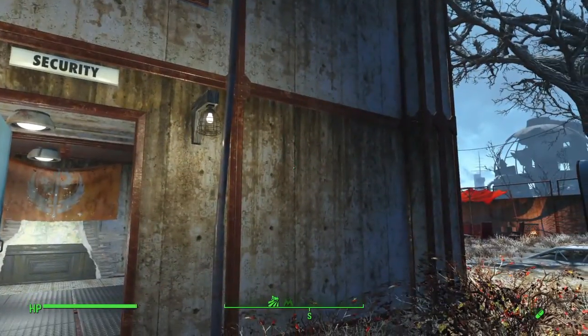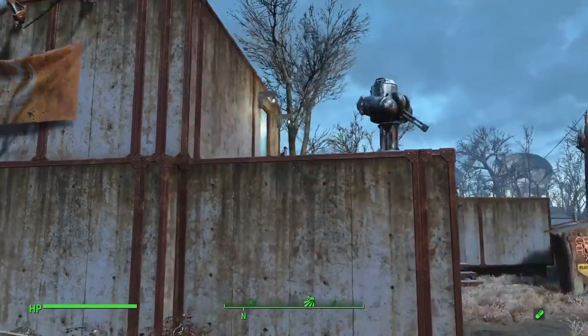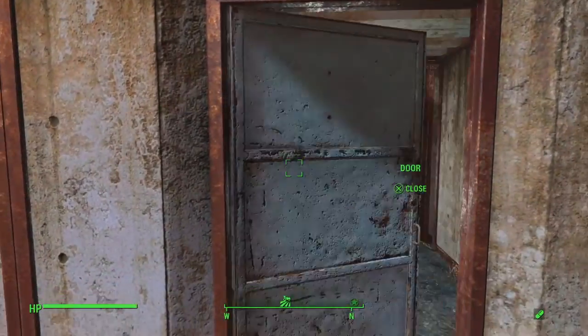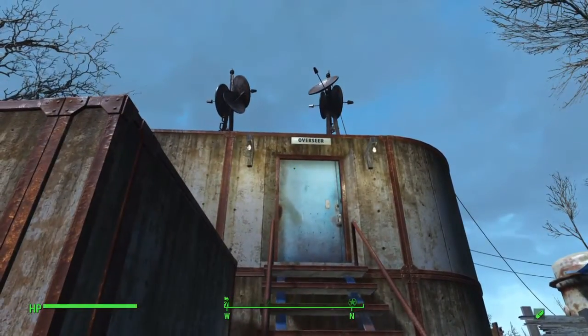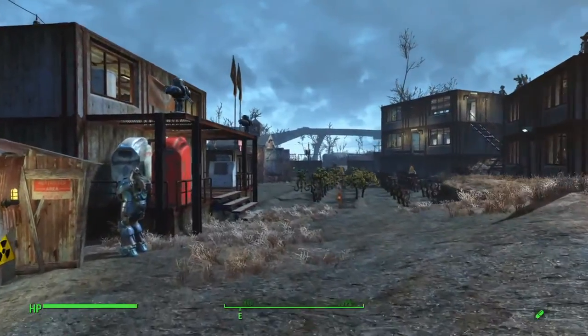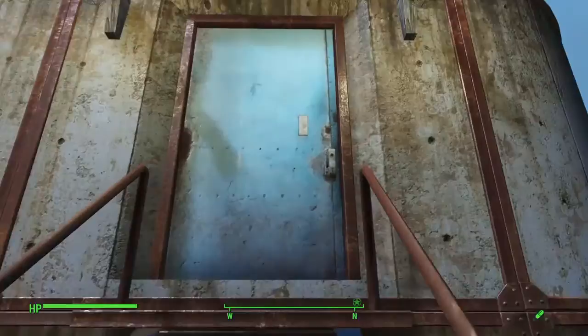Up on top I've got two settlement beacons — one has power, the other doesn't — but it looks more like a communications room up here. We'll come around back where you've got the maintenance shed, which just has the main settlement workbench in it. Then we'll come up on top to the overseer's room, the highest ranking person's office.